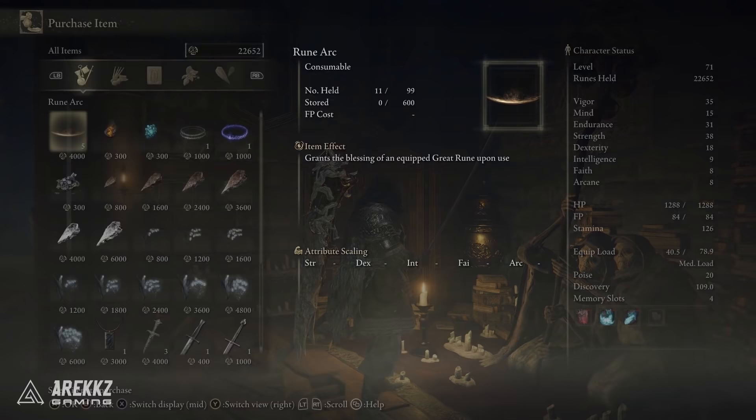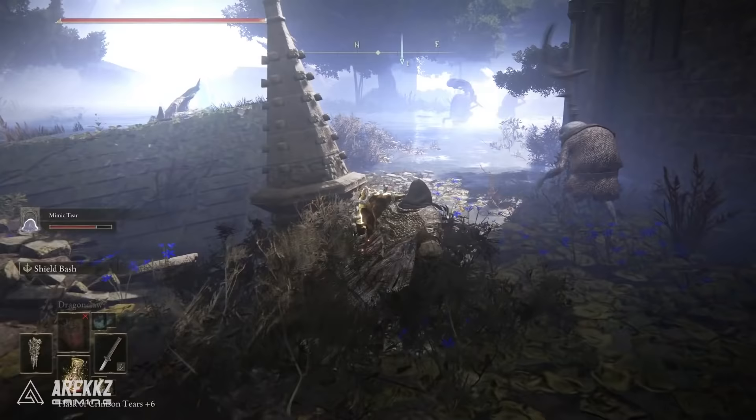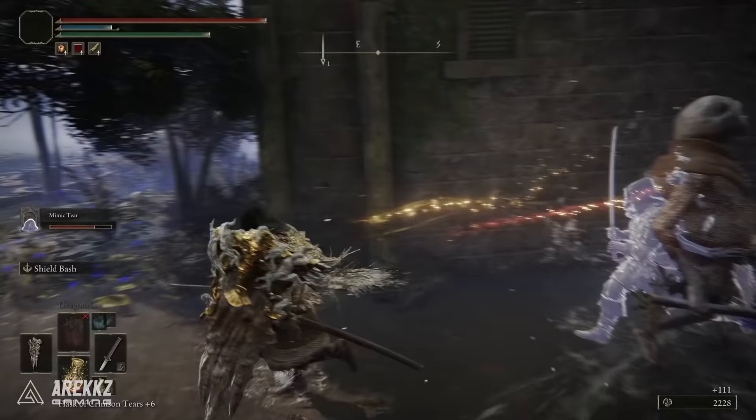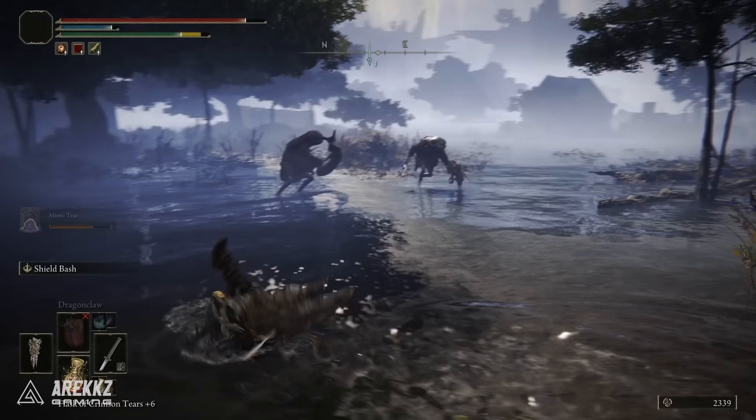Much like the Ghost Glovewort ones, there are other bell bearings in much later parts of the game — I'll do a follow-up video on those remaining bell bearings. Depending on where you are in the game, this should give you a start on upgrading your spirit summons and an unlimited supply, provided you have runes. Hopefully you found it helpful — any questions let me know in the comments below, and if you haven't unlocked the ability to upgrade your spirit summons, be sure to click on this video which shows you exactly how to do that.